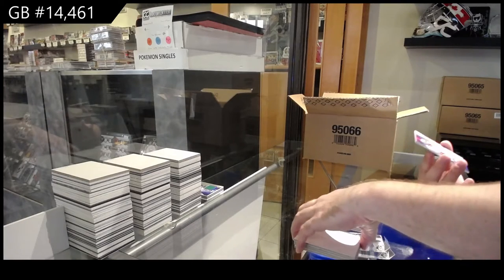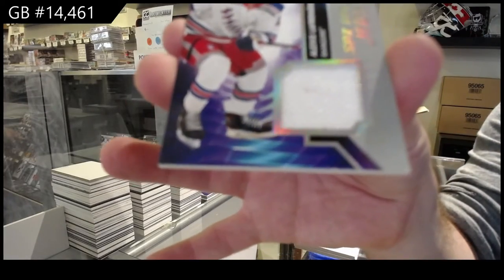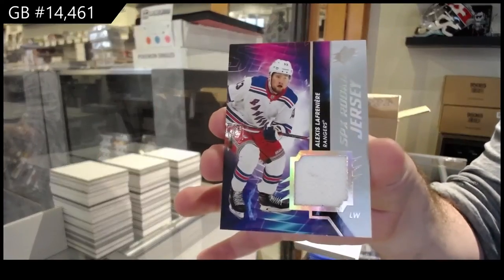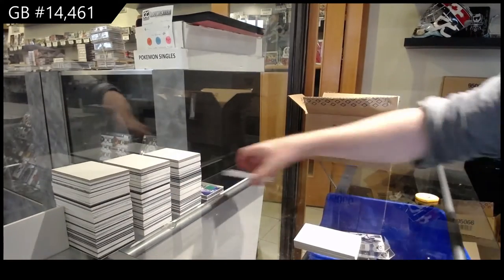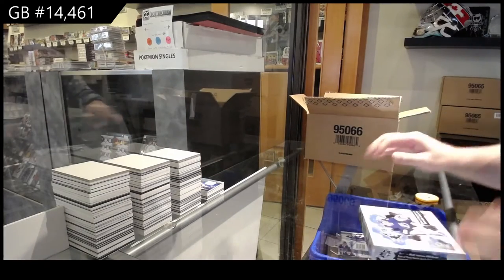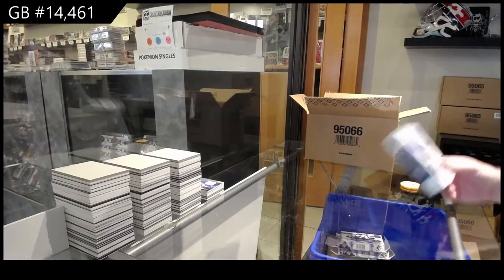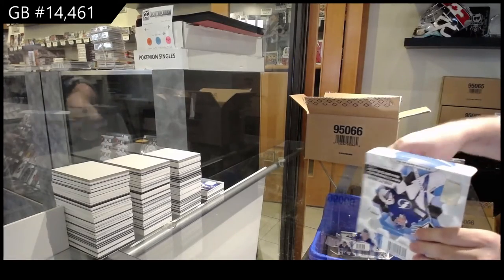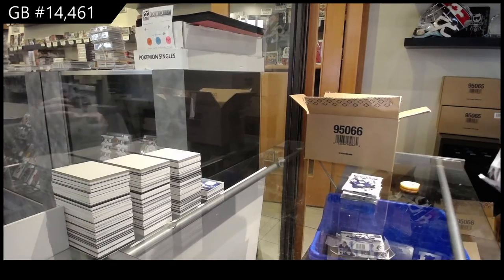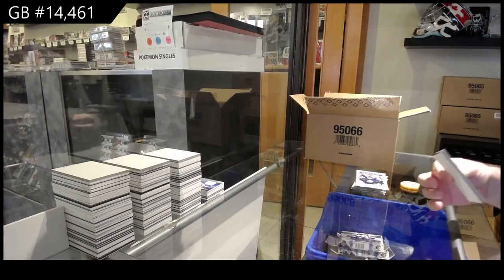We've got a rookie jersey of Lafreniere for the Rangers — second one of these now. And when you do find anything decent, you're spending an arm and a leg to get it. If you want it, you've got to pay for it. 15, 16 cups is basically about $7,000 a tin.